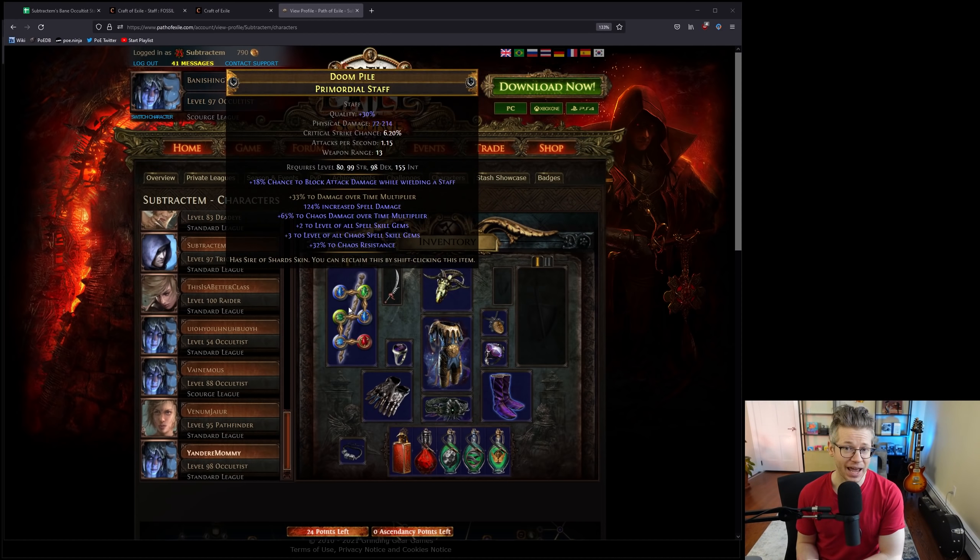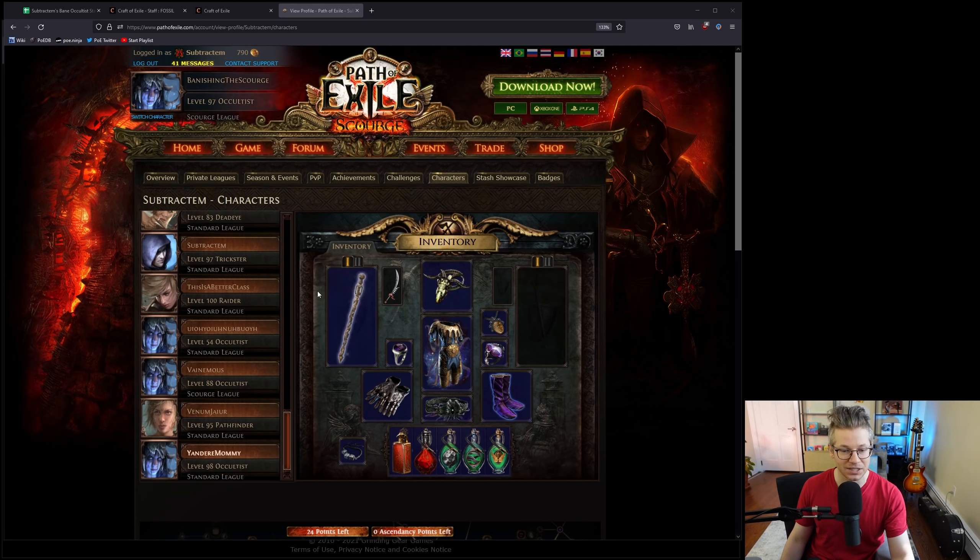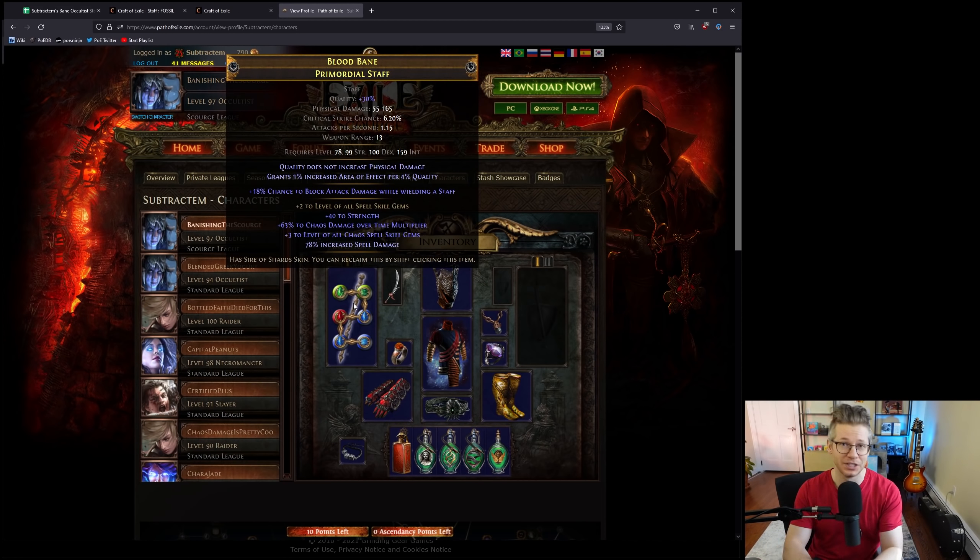This is my staff from last league — my Occultist that had almost 20 million DPS. This is very close to a perfect endgame staff. I wanted to show what's possible with some knowledge and money. I'm not recommending this — it cost me multiple hundreds of exalts — but it's possible to push the damage on this build to extreme levels if you really love it. This league I'm playing much more conservatively, wanting to play different builds and get this one to a place where I'm really happy.